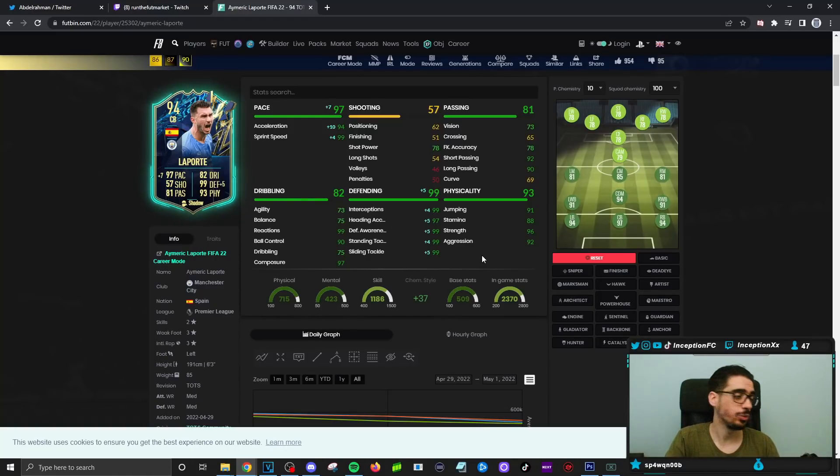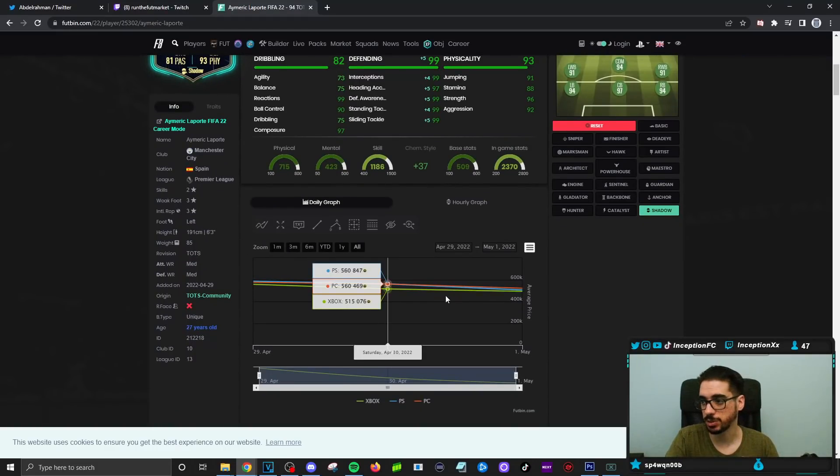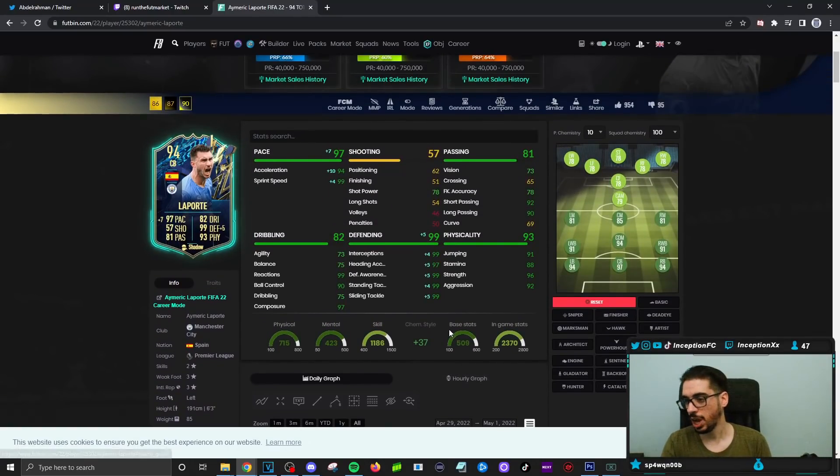He has really, really good physical capabilities — 96 strength, 92 aggression, 91 jumping with a unique body type. Unique body type is something we have to look at for sure. With his dribbling, we're going to be experimenting with that considering the boost he's been given in the pace and aggression department. He still has a 73 for agility, a 75 for balance, and a 75 for dribbling — so we'll see what that's like in-game for his defensive capabilities.